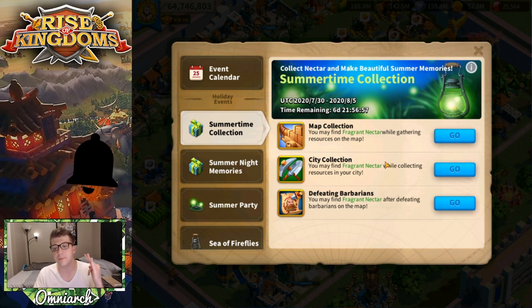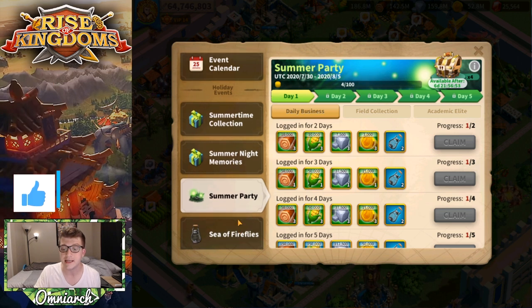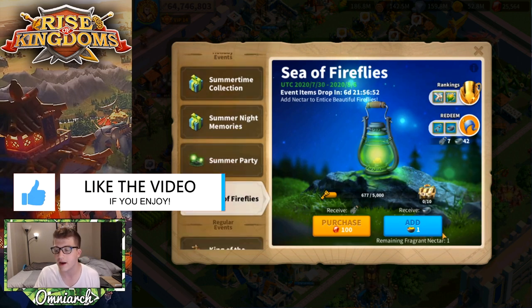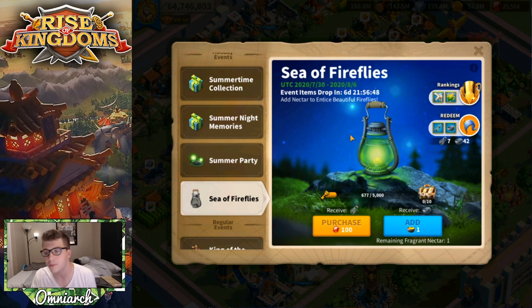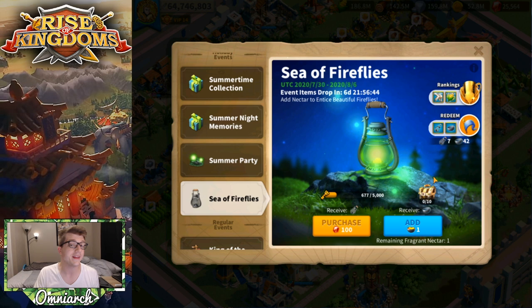You get Fragrant Nectars from collecting from your city and from defeating barbarians. These Fragrant Nectars are going to be a part of the Sea of Fireflies event, where every time you get one of these Fragrant Nectars you can donate it to make this Sea of Fireflies even better.